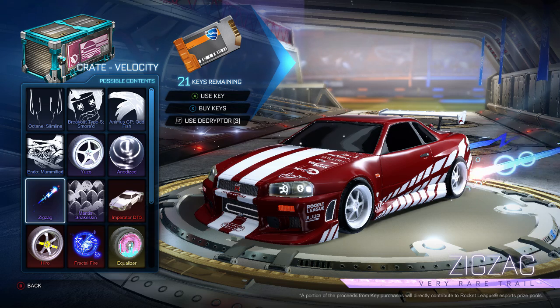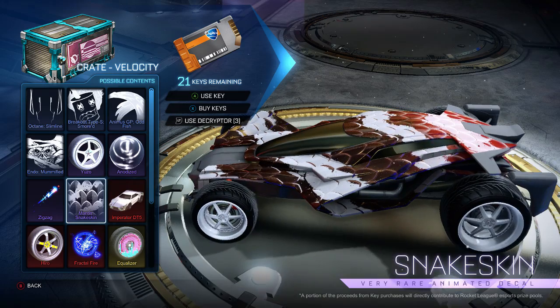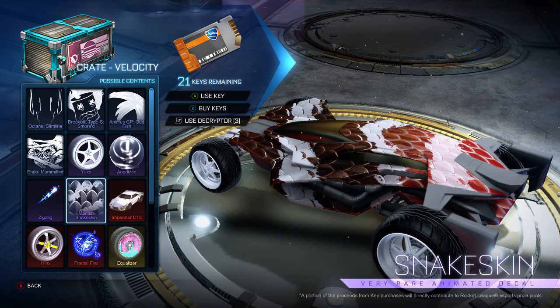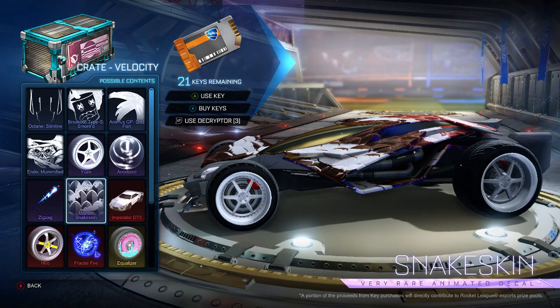One thing that Mantis users out there will definitely really enjoy — everybody seems to really like the snake skin, especially at the very rare level. This is one of those decals you can get. It looks good, it's got a cool animation on the back. For the Mantis, there are still definitely a few Mantis users out there just because of the body style and how it plays in the hitbox. So for those of you out there — boom, you got yourself the snake skin, which is pretty cool.